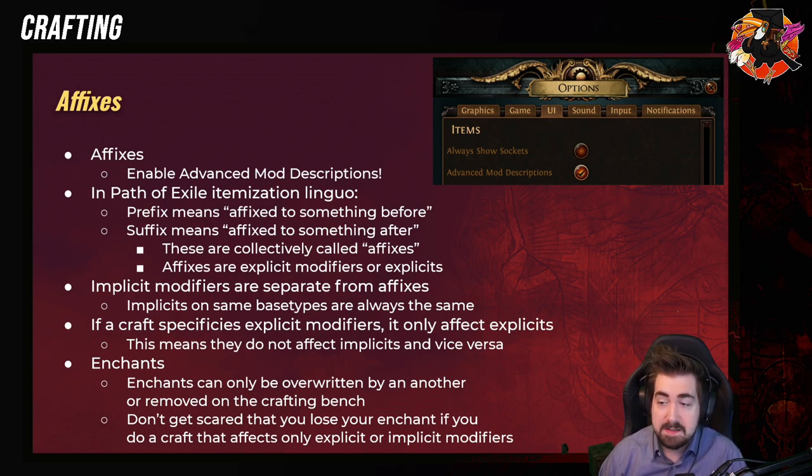Prefix just means it's before. So for example, if it says 'Tyrannical Sea Jacks,' then 'Tyrannical' would be the prefix. And then suffix — if it says 'Tyrannical Sea Jacks of Celebration,' then 'Celebration' would be the suffix. Those are the affixes. A blue item can have two: one prefix, one suffix. And a rare item can have three prefixes and three suffixes.